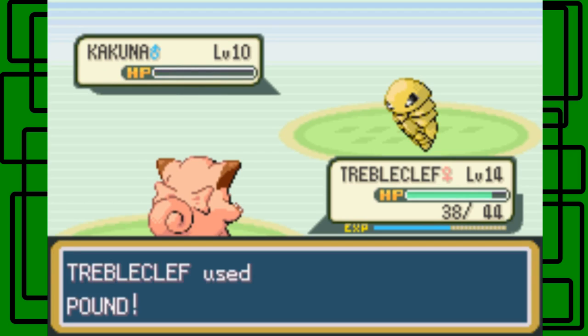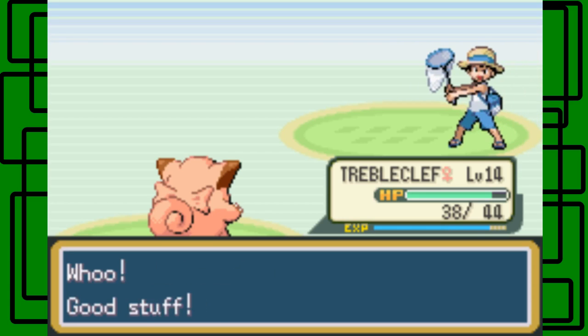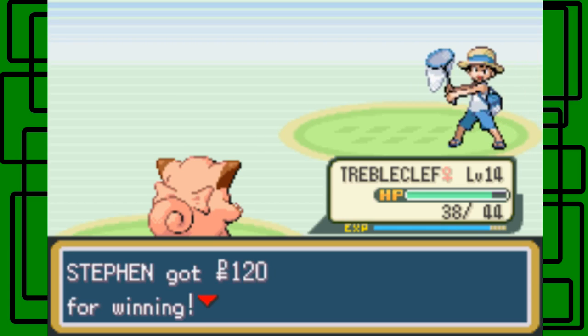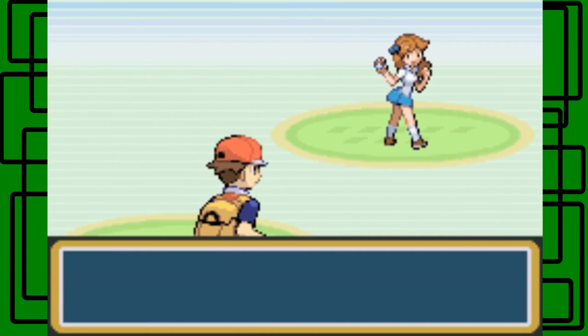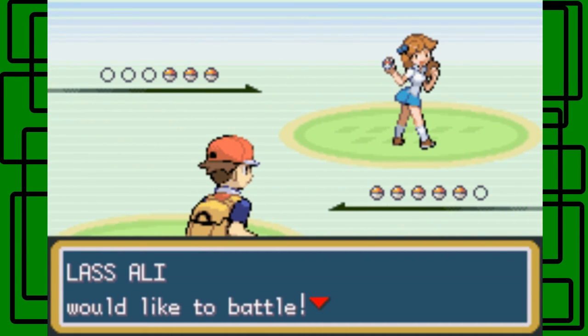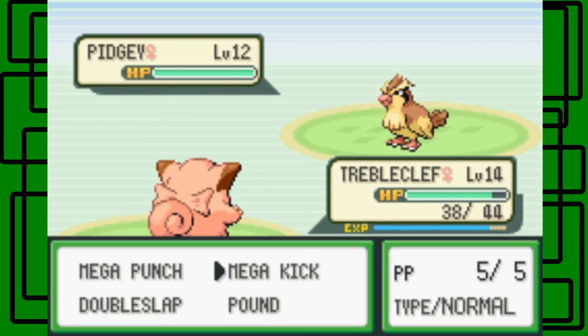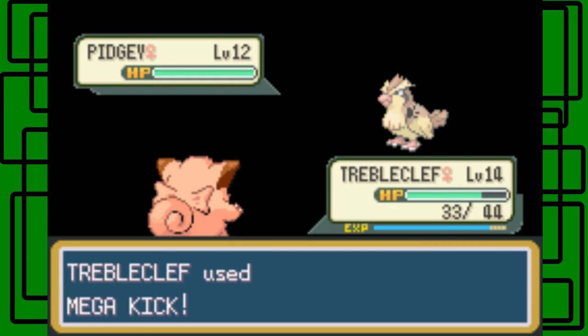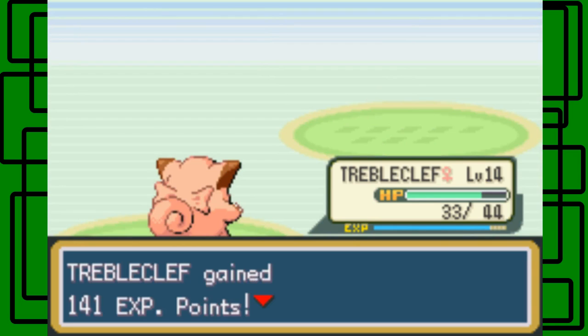Use Pound on this thing. There we go, nice. Awesome. Bug Catcher KO'd. Nice. Steven got 120 Poke Dollars. Thanks for the $1.20, man. Let's take on the next one - now it's serious. It was serious with the first battle. I'm gonna try Mega Kick on this thing - but it might miss. I'm feeling confident. There we go, awesome. Nice. Pidgey fainted, KO'd. Treecko's now level 15.